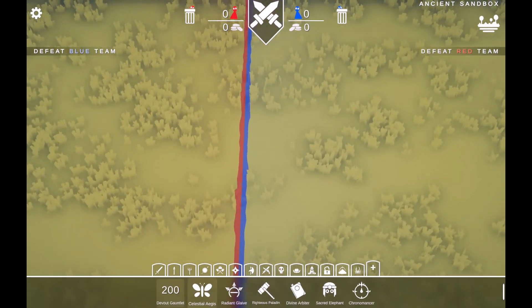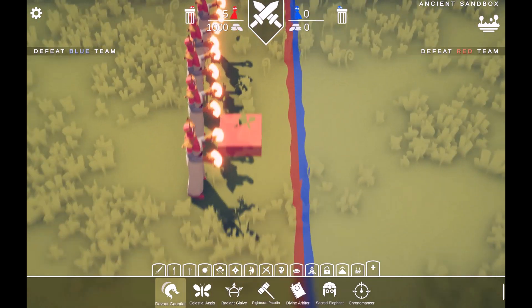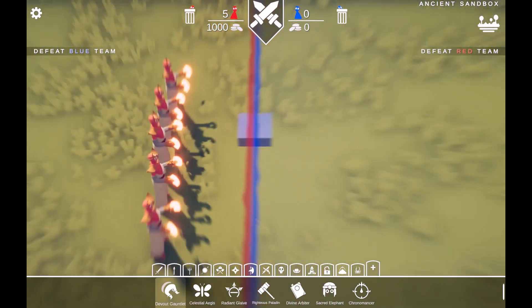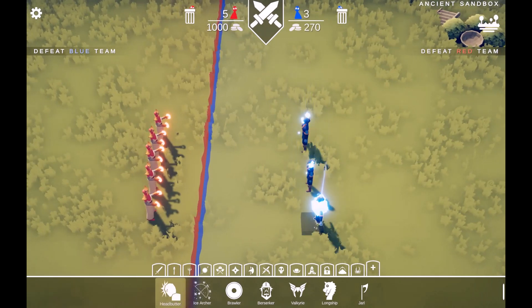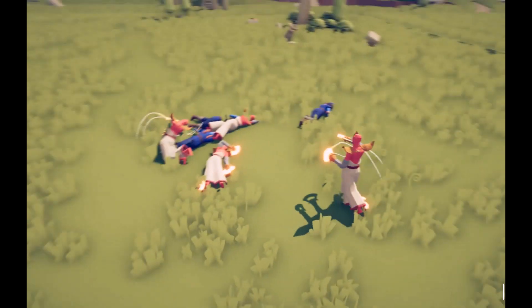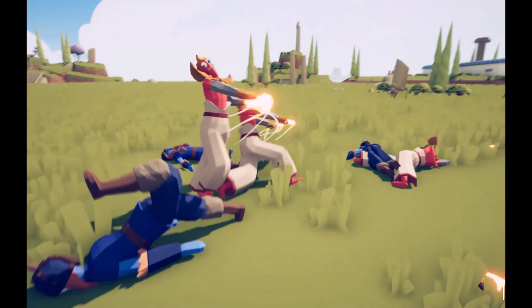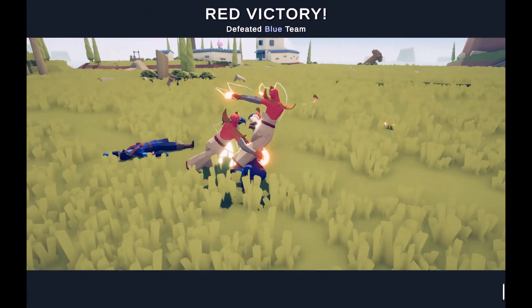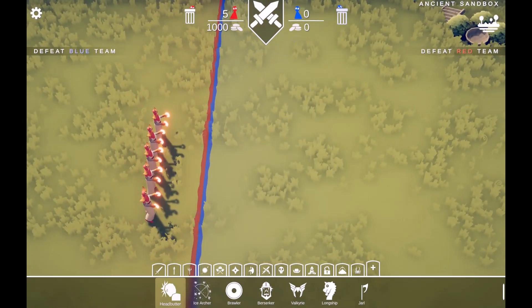So the first one is called the Devolt Gauntlet, which I don't really know - they look a bit like priests with very bright shiny gauntlets. I'm going to make them fight a few. Wow, so they're pretty decent, but they're still the weakest one in the good faction.